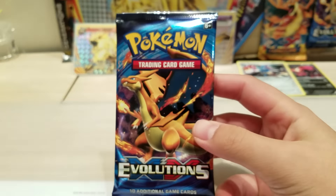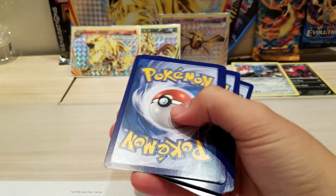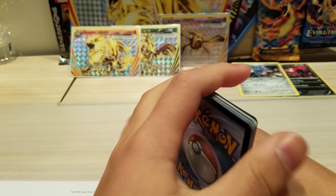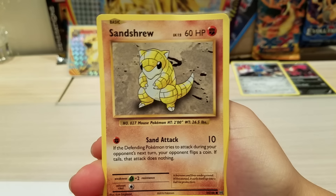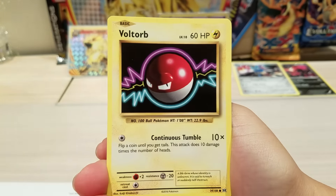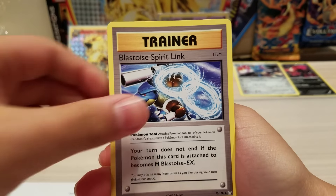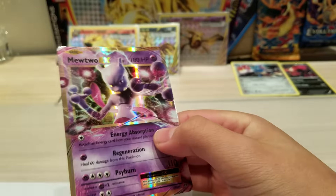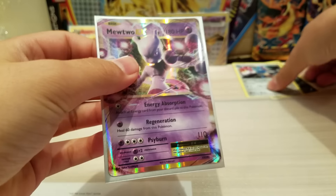For the last pack of Evolutions, let's see what we can get. We get a Sandshrew, Magnemite, Caterpie, Doduo, Lickitung, Fearow, Kakuna, Gulpin Reverse, and a Mewtwo EX. I got three of these now, so just keep getting them. Whatever.